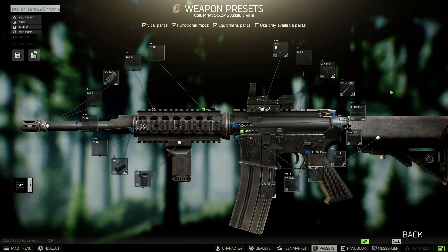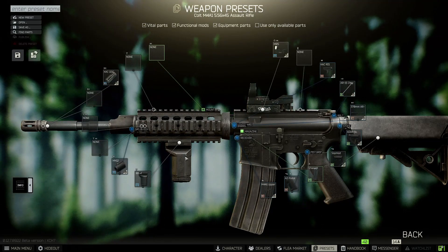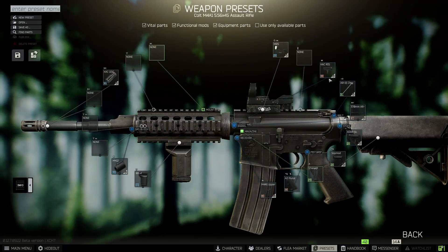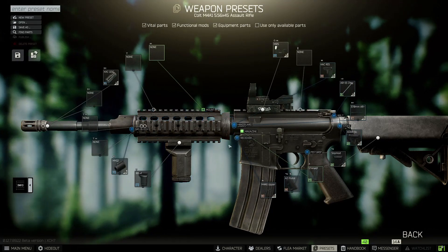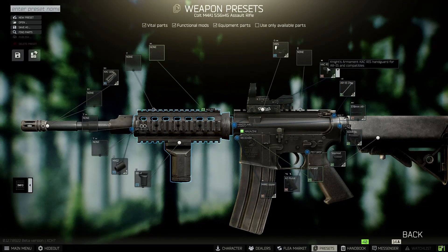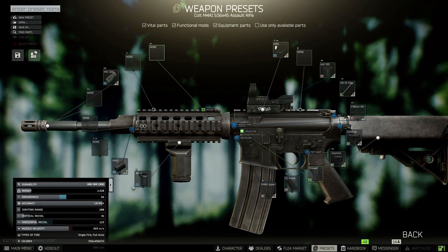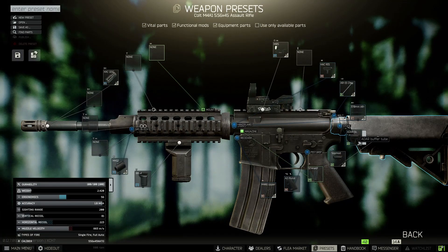At loyalty level 2, the only things you can really change are the stock, the hand guard, and the foregrip. The hand guard is going to be a Knight's Armament KAC with the RK4. The biggest thing about the RK4 is that it's actually a recoil control foregrip, so that'll help with recoil control. The SOP mod here will also help with recoil.